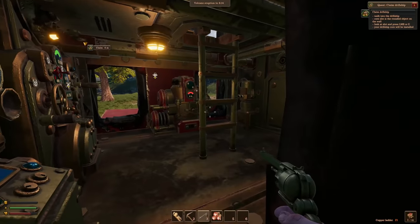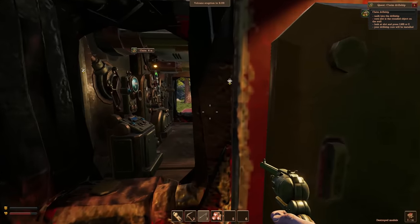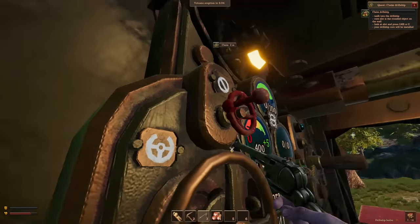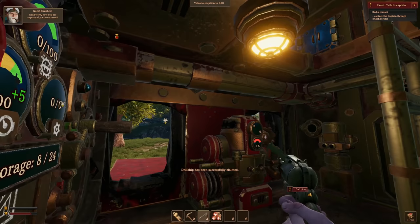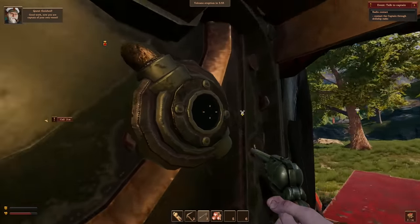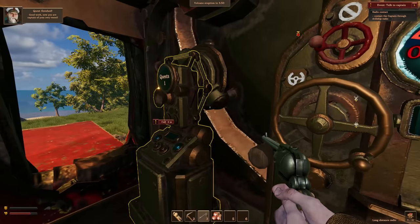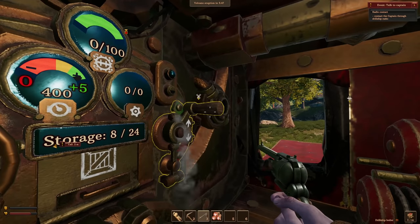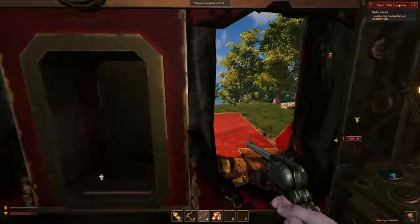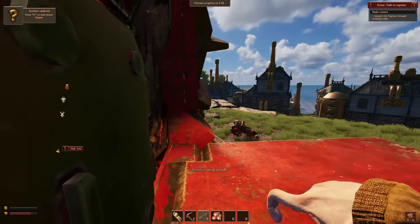Let's do this! Can we do this while we're hidden? I claimed it! Okay, how do I raise the doors? Contact the captain through this — how do I raise the doors? I forgot. Lift doors — how do I lift the doors? Wait, are you shooting at my thing? Hey, this is my drill ship now!